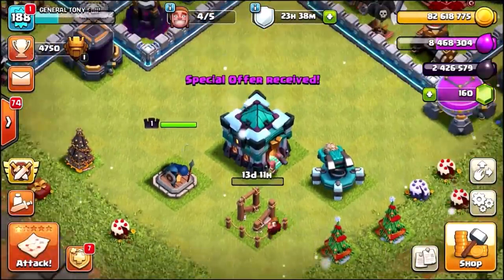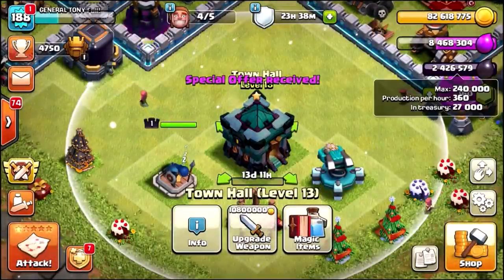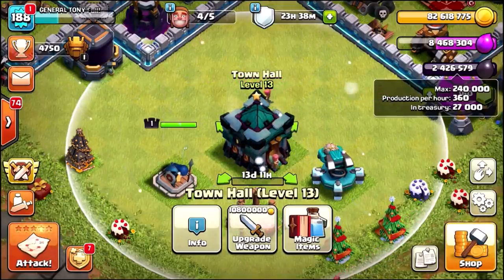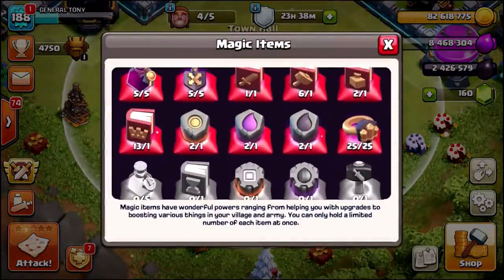We've got 2.4 million, and we've got 2 runes of Dark Elixir. Remember, the Dark Elixir storage holds 250,000. So we've got about 3 million Dark Elixir right now, and we've got ourselves 13 books of heroes.